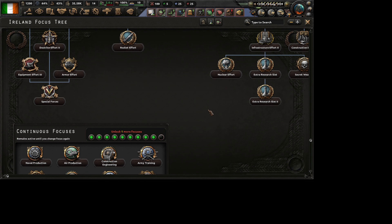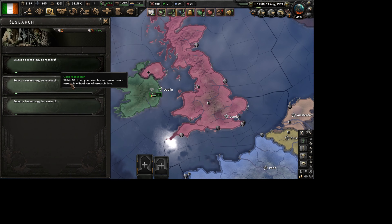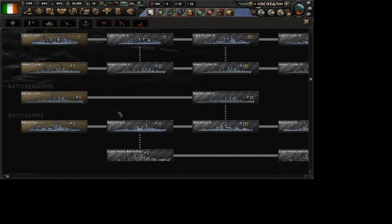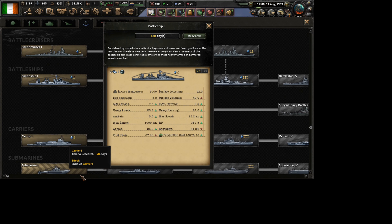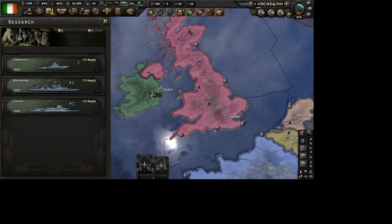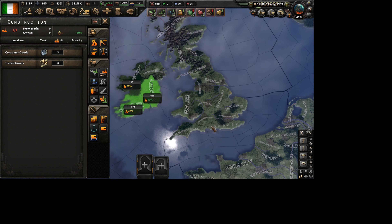There have been some researches - we need to do one more research, so yeah 10 researches need to complete it. Let's say political effort, it doesn't really matter. Do we even have any ships to produce? Let's go completely naval. The most expensive ones are battleship and carrier. We have three dockyards, that's perfect.